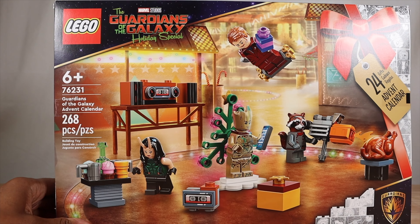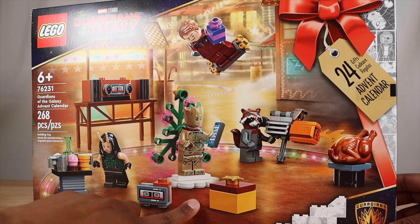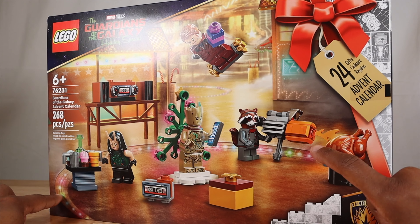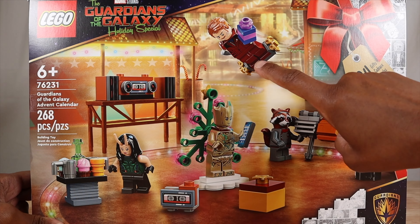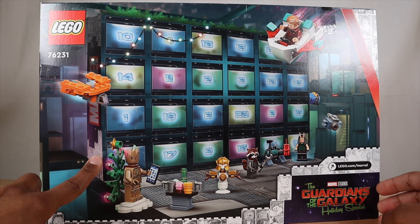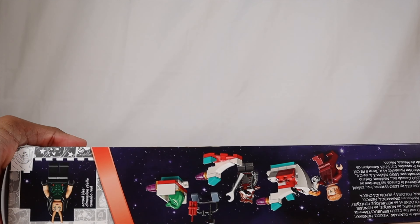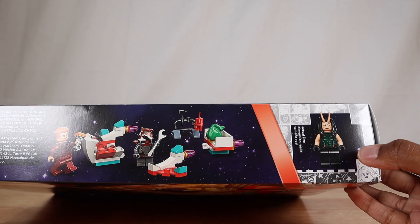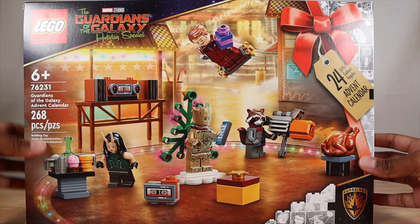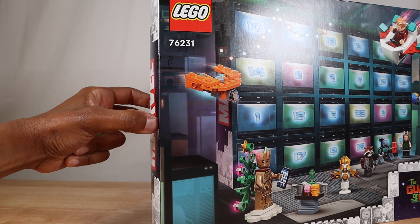So for this advent calendar, it comes with Rocket and he has a little flamethrower, which is super awesome. And we have Quill. This is my first time ever doing an advent calendar, friend. I've never done one in real life for Lego, non-Lego, none of it. So this I am super duper excited for. Let's go ahead and open it up.